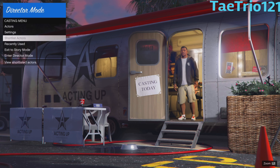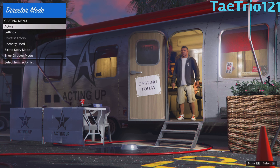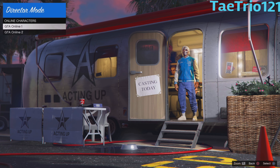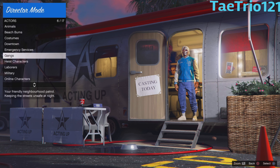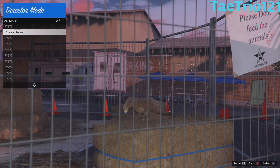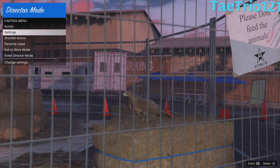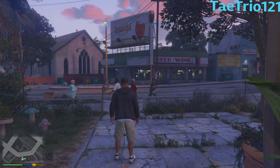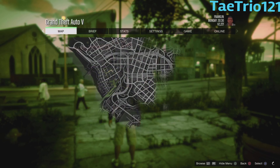Make sure you got nothing in your showlist actors. Now go to online character and showlist that as your first one. Then go to Animals and showlist the bird — I use the Chickenhawk, that's the only bird I've got. You can use any bird except the Chicken and the Hen, those two birds can't be used in Director Mode.